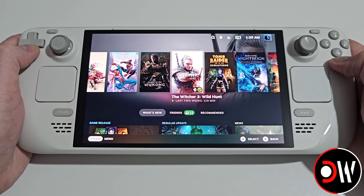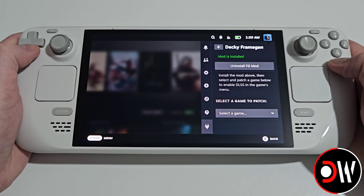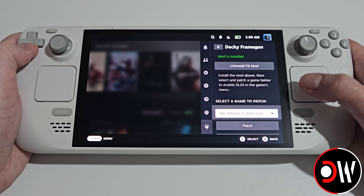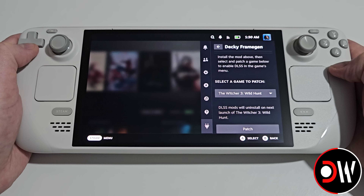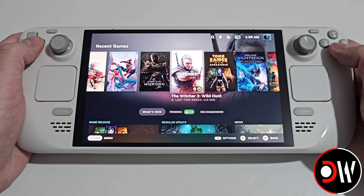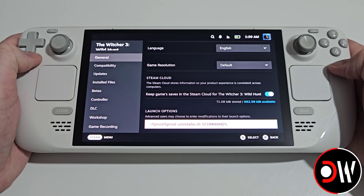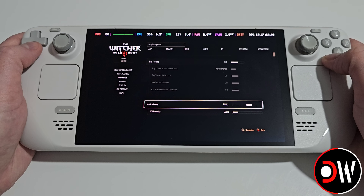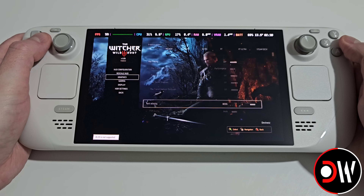Now we've seen five games demonstrated with Decky Frame Gen — let's cover a few things to know when using the mod. To unpatch, press the quick access menu button, go to Decky Frame Gen, select the game (e.g., The Witcher 3), and choose unpatch. You'll get a message saying DLSS mods will uninstall on the next launch. The cog symbol and properties will now show an uninstall launch command. Launch the game and you'll see FSR 2 under anti-aliasing, and DLSS will show as not supported.